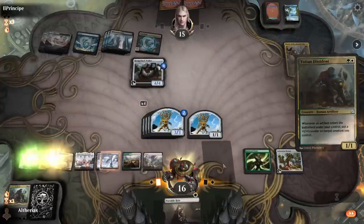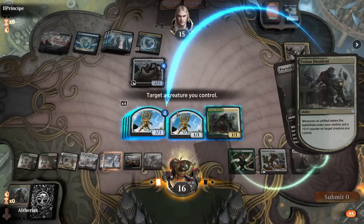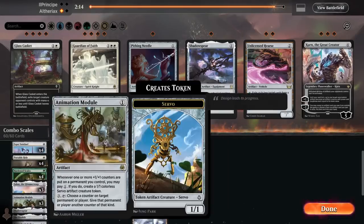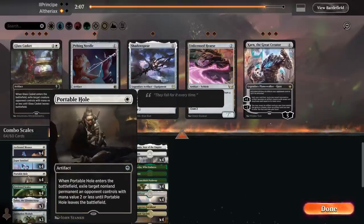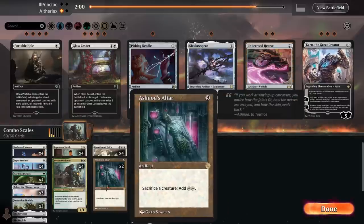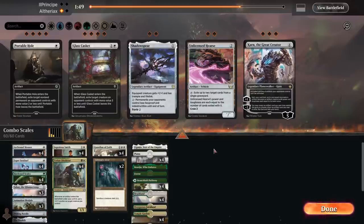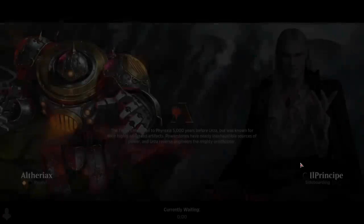The more I play with this, the more I think you could maybe get away with 4 Animation Module, maybe 3 or 4 Ashnod's Altar, and if you fill the rest of the deck with cheap creatures you can sacrifice to the Altar then Kyla's Reconstruction becomes pretty sick. I don't think Shadow Spear is going to be that important — Pithing Needle being able to shut off Teferi is pretty nice. We'll run it back. The more I play with Yotian Dissident and Animation Module, the more I think you could probably just max out on 4 of each of both of those.